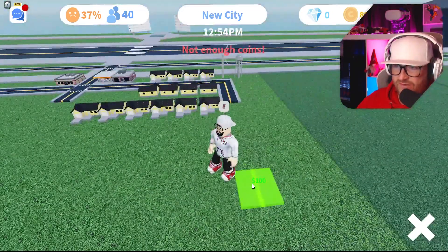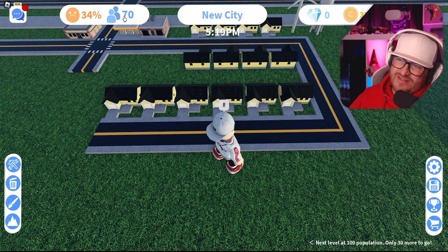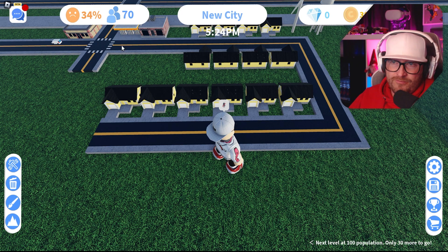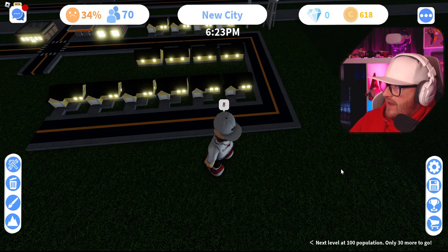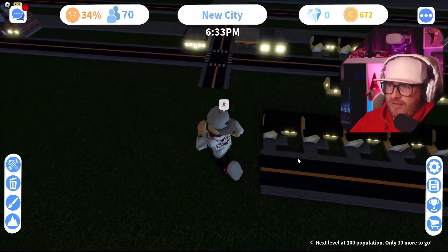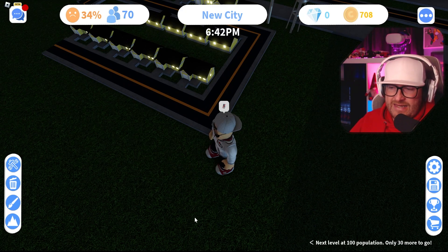We have to wait for that. I managed to build the road across, which has brought our residents up to 70 — good. Happiness is low but it's going to get there. Now look at the money — look how quickly it's going up! It's always good to get the people in first, they give you the money, then you use that money to make stuff.